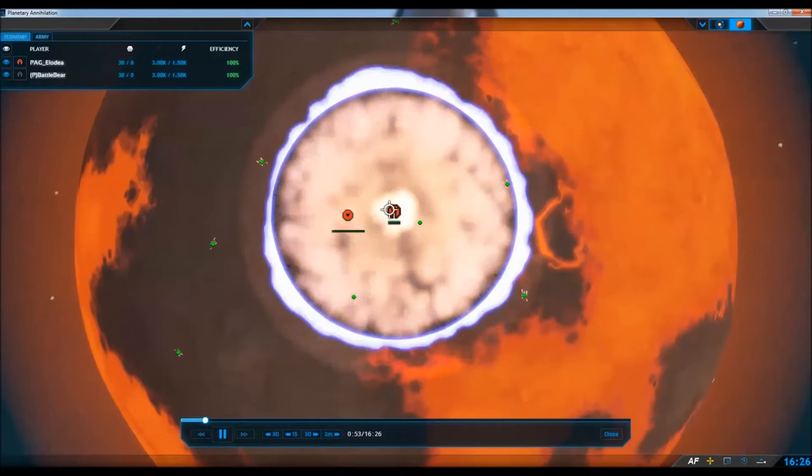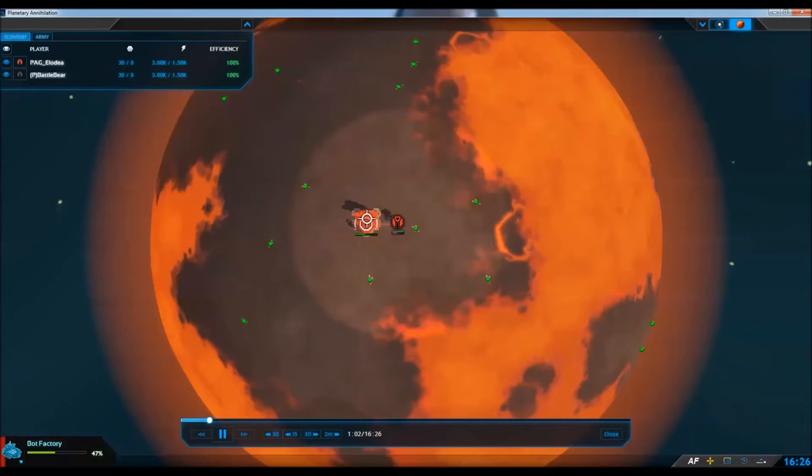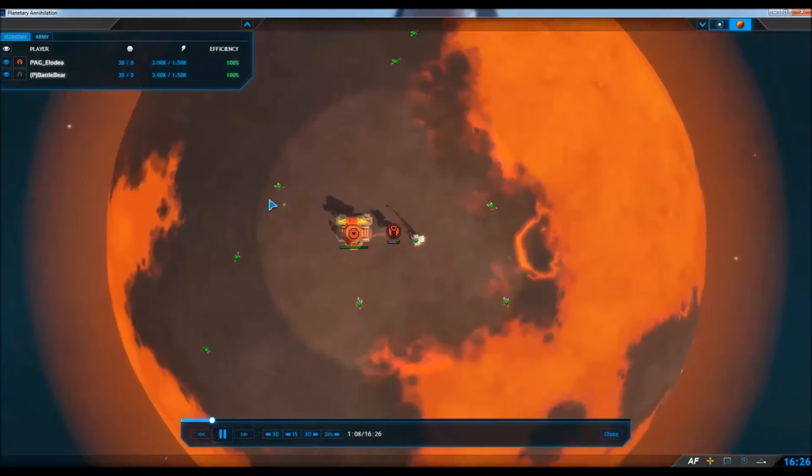I choose to introduce Elodia first. Here he is with his Nemekus commander. He is spawning as the Red Nemekus commander, doing a bot factory opener, queuing up mechs, and it looks like a move order over there — more of a rally point for his bots.